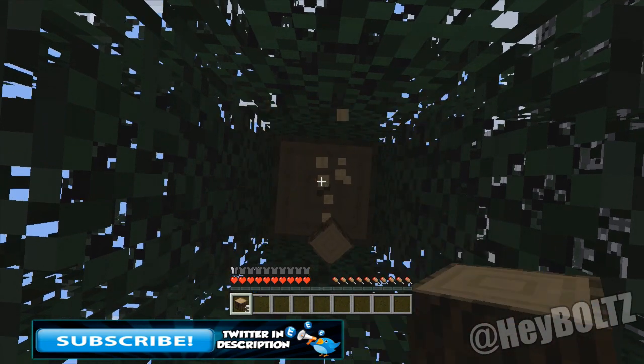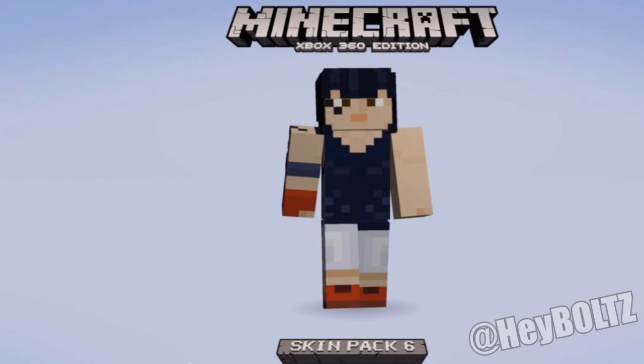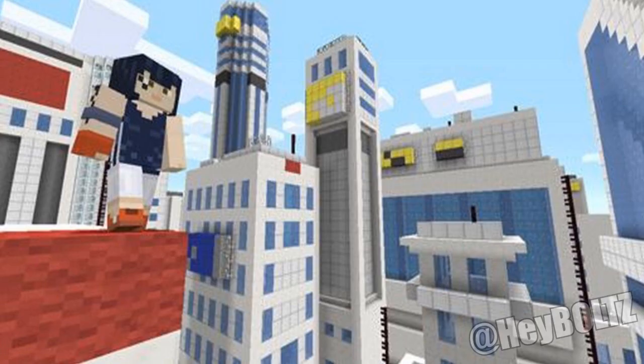Here's the next one. It's from Mirror's Edge — from their Twitter. 4JStudios retweeted it and they say to ease the wait for Mirror's Edge, Faith in block form, Skin Pack 6 for Minecraft on Xbox coming soon.